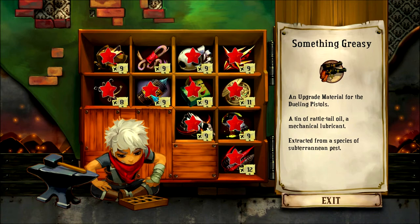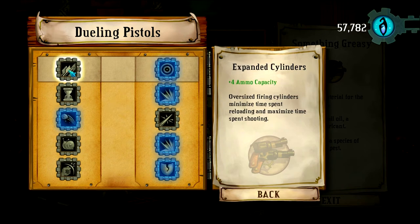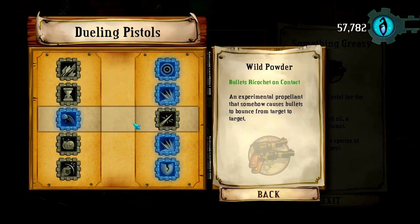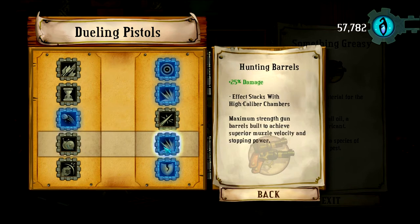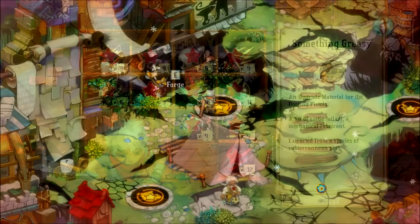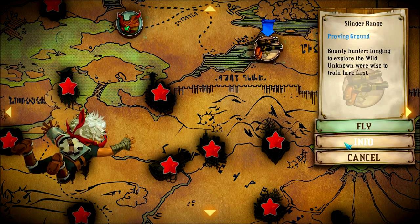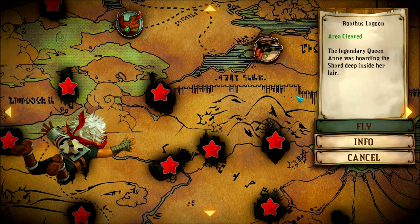Next up we have the Dueling Pistols proving ground — once again very simple. Bullet scatter eliminated — this is vital to ever using the pistols. Ammo capacity doesn't do anything for you in this proving ground. You definitely want to eliminate bullet scatter so you can actually hit something. Instead of faster reload we're going to go for damage. Bullets ricochet on target instead of penetrating through — not that either one helps in this proving ground since there's only one target at a time. Instead of bullets crippling foes, just more damage. Instead of knockback, ignore armor — that is always important. Let's head up to Slinger Range.